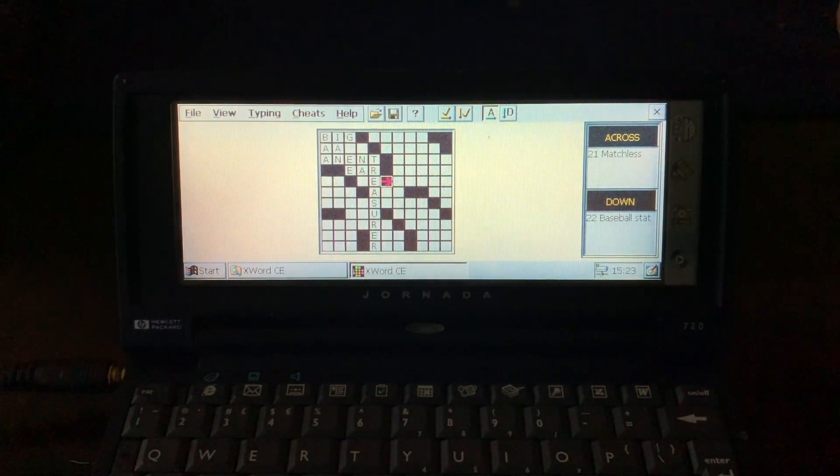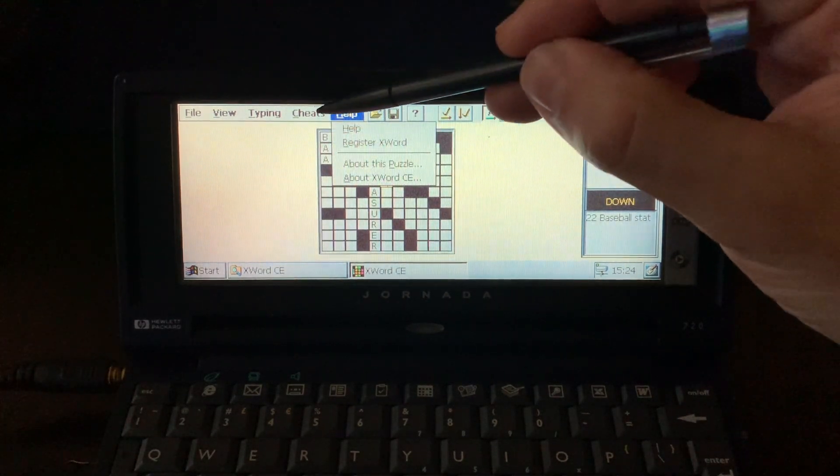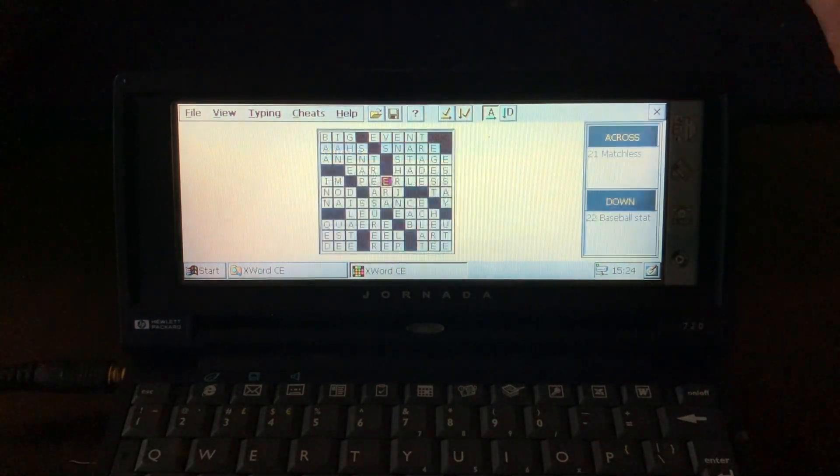The last item in this whole series: if you go to Cheats and Show Grid, it's going to warn you that you're cheating. You tap Yes, and you get the whole answer.